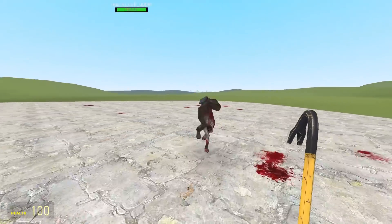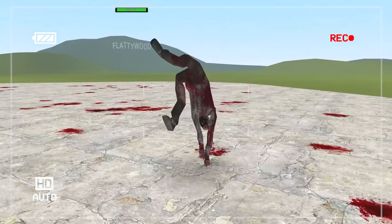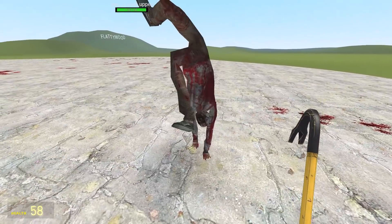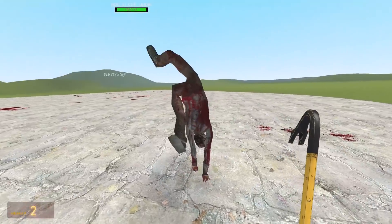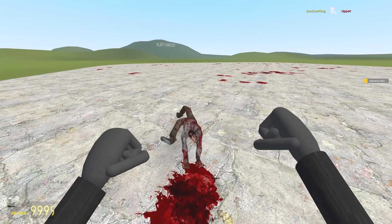Up next we've got Upper — he walks on his hands. Is he a gymnast? They should sign him up for the Olympics, that's kind of impressive. And how does he kill you? Oh, he kicks you — or is he slapping you? It's really hard to tell. Has science gone too far? And what happens if we kill him? He just falls over.